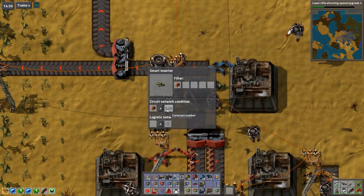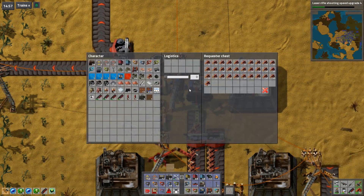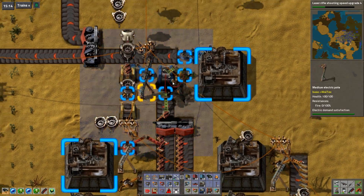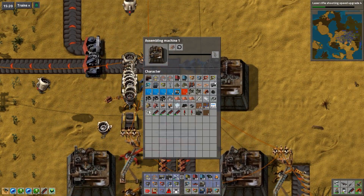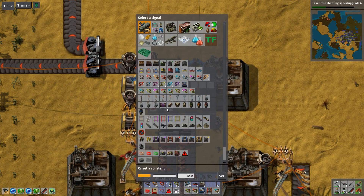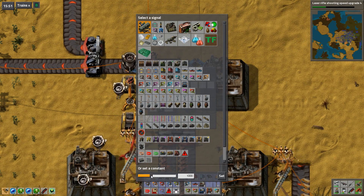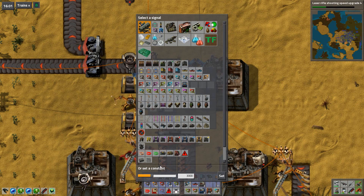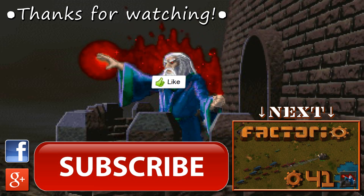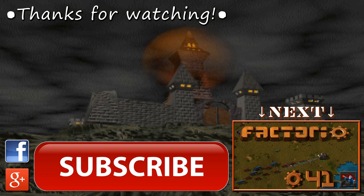Maybe I need to just get this condition out of here, turn it into a fast one - although they'll just end up filling this. But this guy should constantly pump it out, and this guy will make more trees only once it gets below 3000. Let's lower that to like 2000 or something.